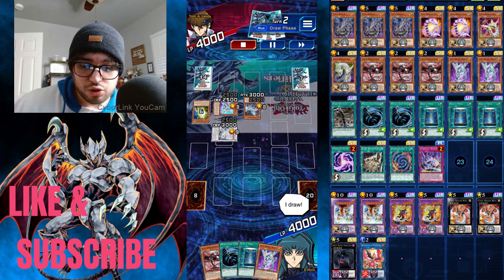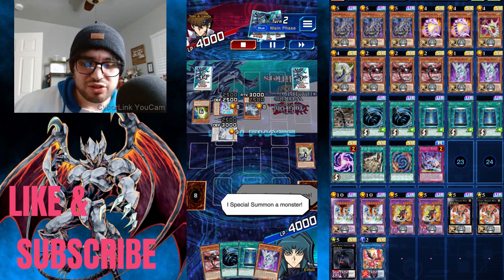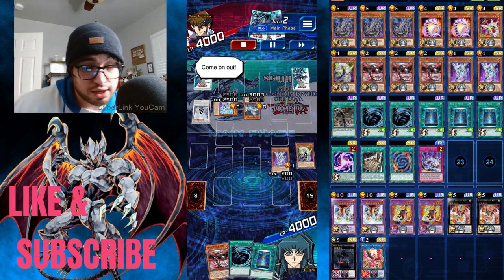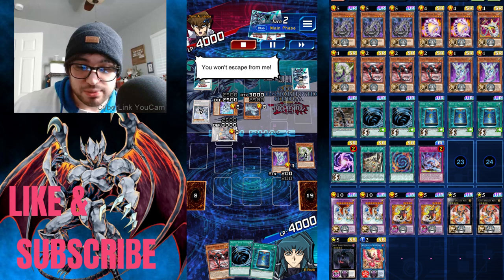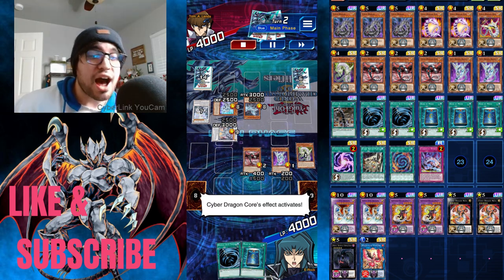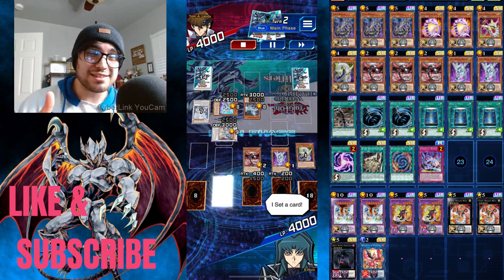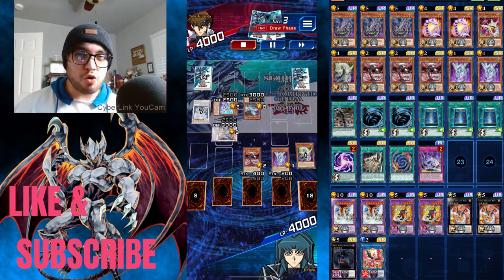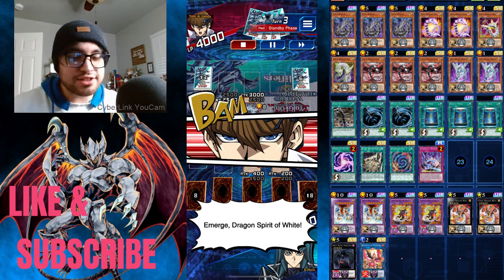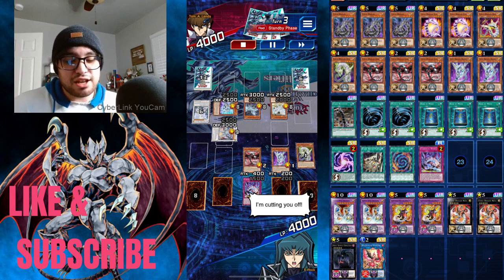On my turn I special summon Nachster. Then my opponent summons Azure Eyes Silver Dragon, which I thought was a bit strange since some Cyber Dragons have graveyard effects. But here's where I played myself — I thought Azure Eyes protected dragons only until the end of my turn, but it actually protects them until the end of his next turn. So I thought I could pop all his monsters with Chimera Rampage Dragon, but I just didn't read the card properly.